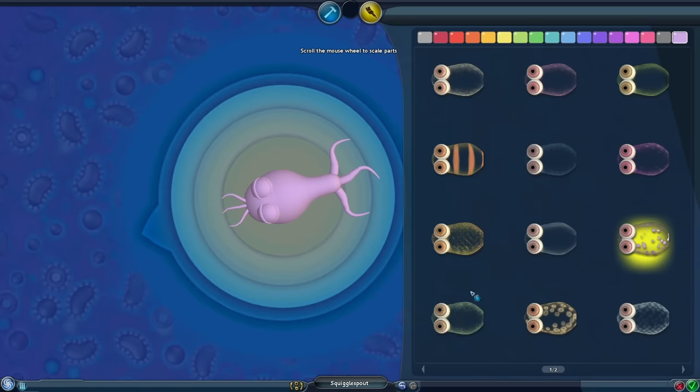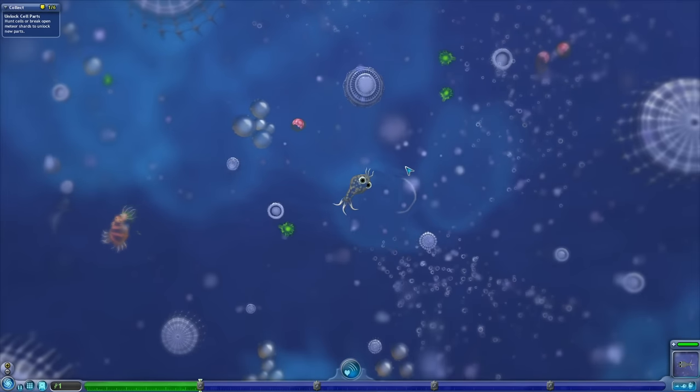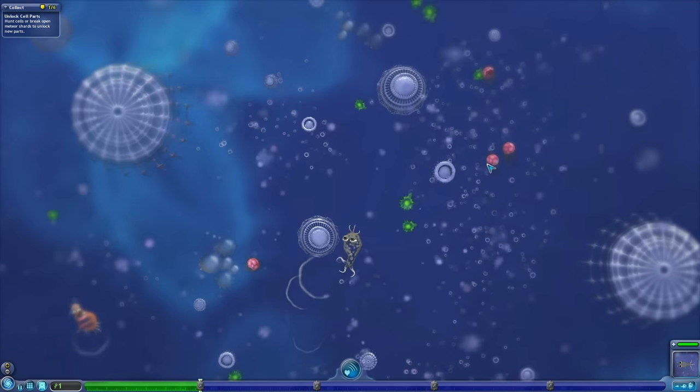He needs little tiny pokey things on him. That's kind of good — let's change the color. A creation has been reborn, a little bit worse this time, but it can move faster, so we have that going for us.